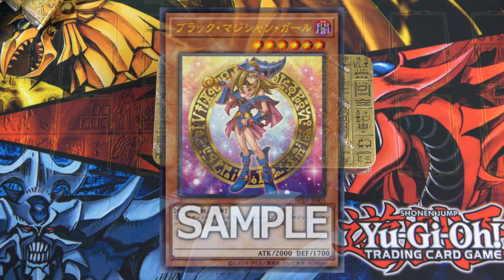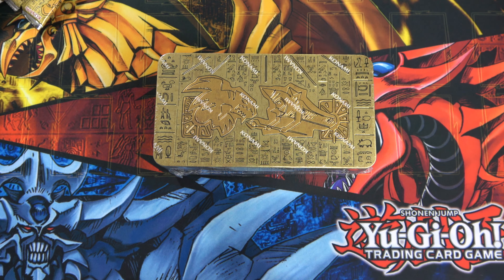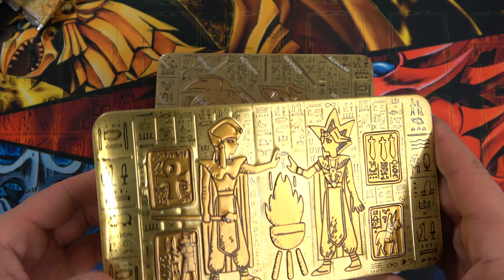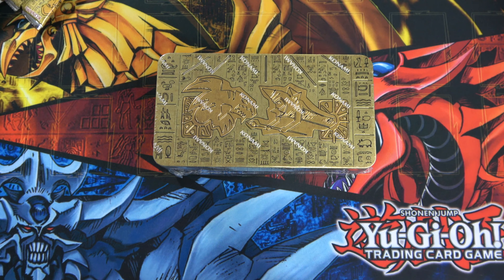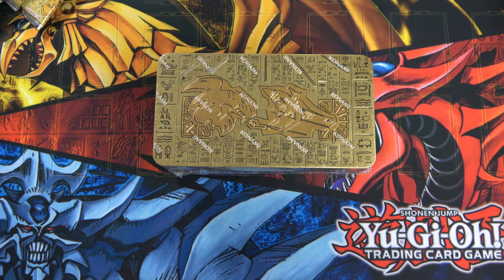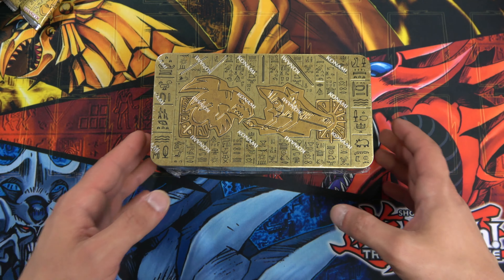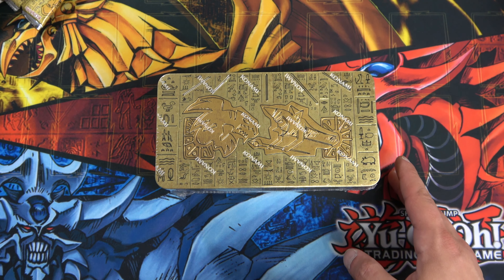There will be seven new cards as well as all-time greats including Ghost Ogre and Snow Rabbit, Ash Blossom and Joyous Spring, Lightning Storm, Nibiru, Forbidden Droplet, and Red-Eyes Dark Dragoon — which is in the Mega Tin we just opened, so check out that video. Along with the tin, you're going to get a Prismatic Secret, two Ultras per pack, two Supers per pack, one Rare, and 12 Commons in the extra-large Mega Pack.